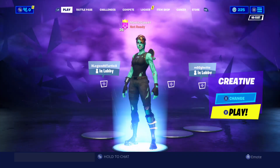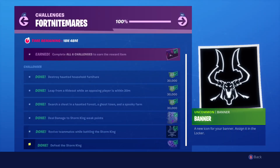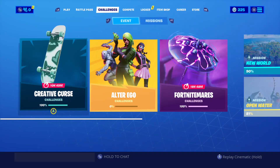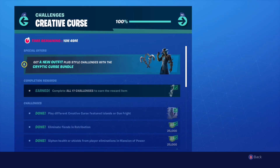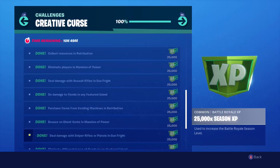Let's redeem that. So in the Challenges menu: Fortnite Nightmares leaves in about 18-19 hours, and Creative Curse - which is the one I just did - leaves in about 11 hours. So that's the one I just unlocked. I got all the challenges done.